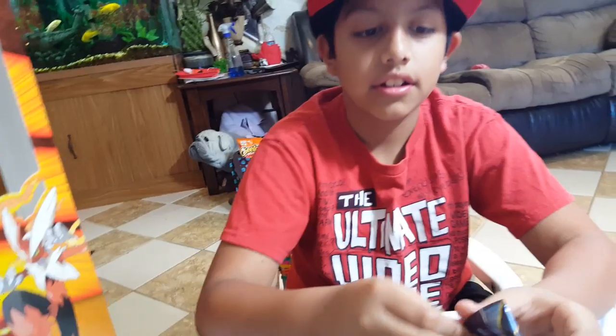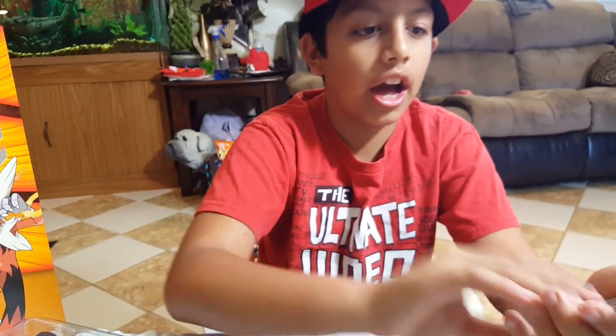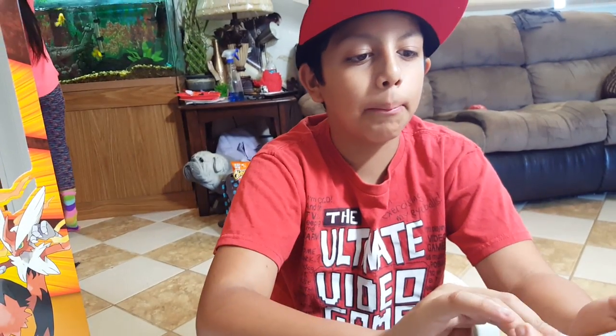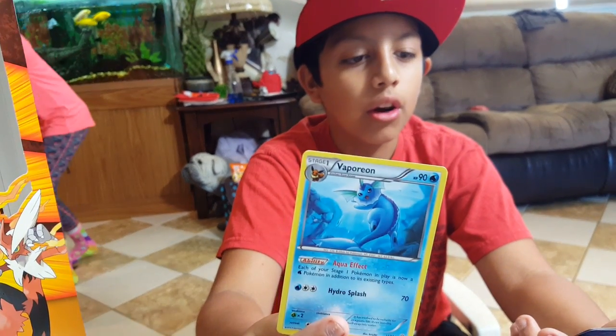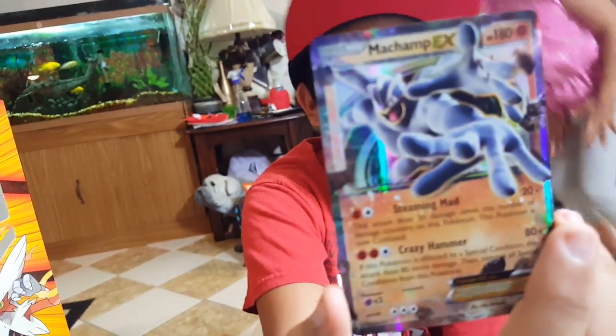Our next booster is an Ancient Origins Grout booster pack. First we got a Bell Dump, we got a Gumi, we got a Rare Inkay, we got a Bot Toy, we got a Pearson, we got a Bellisome, we got a Homophore Spirit Link, we got a Vaporeon, and we got a Hollow Machamp EX. And then we got a Hollow Bellisome — so that is very cool, we got a Hollow Machamp EX.